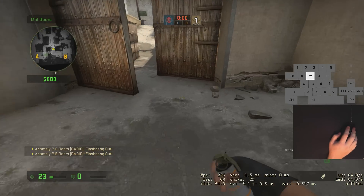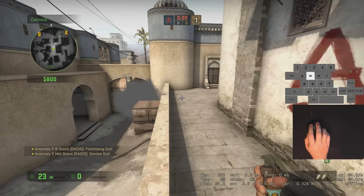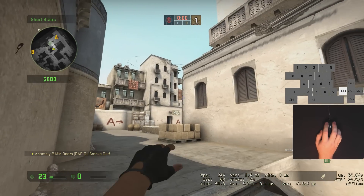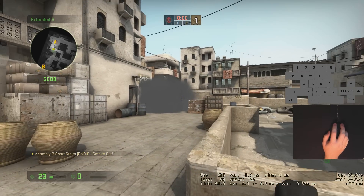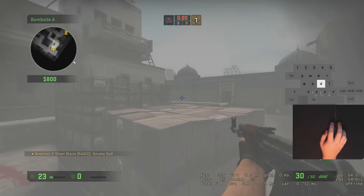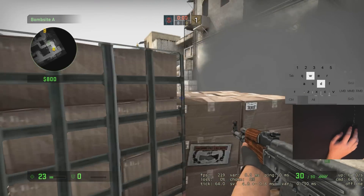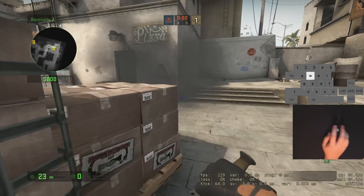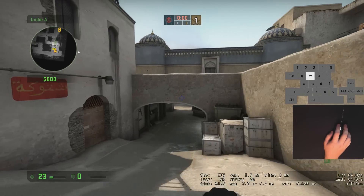You obviously want to know how to smoke double doors too. One I really like is throwing a smoke at goose. If you're trying to take cat and your team is pushing up from long, you can smoke goose off so those players can't pick you. Even the player at the box has to be in the smoke to peek toward where you'd normally be. So he'll either have to come out into the open — which is really dangerous for him — or fall back to long, where your teammate moving up can probably pick him.